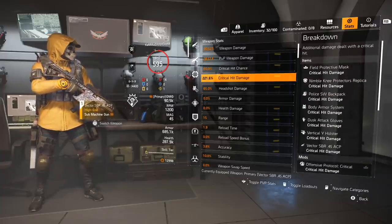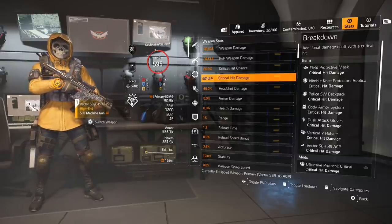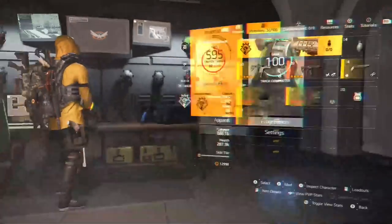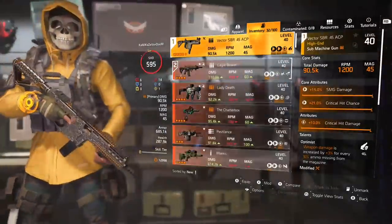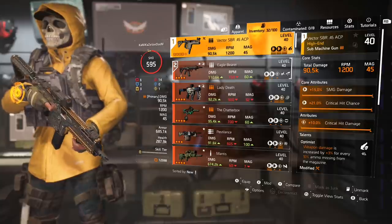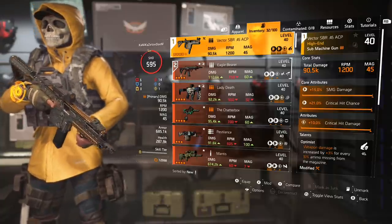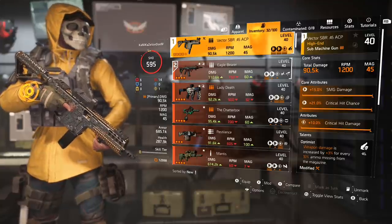Starting with the fundamentals, you can see the breakdown on the right side of your screen. I am using critical hit damage on all pieces of gear including my weapon. This is a Vector 45 ACP which has critical hit damage as the normal attribute maxed out at 10%, so right there I'm getting an extra 10% that some of you might not have on your weapon.